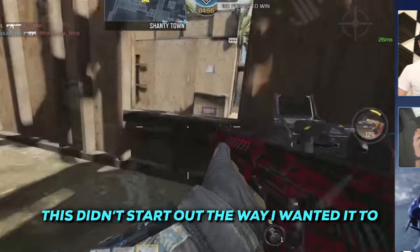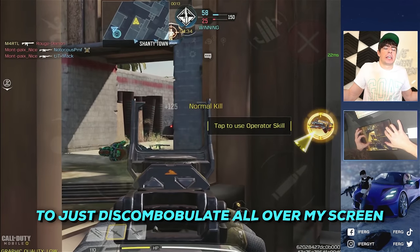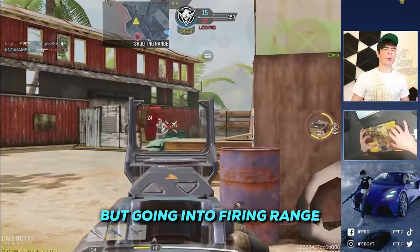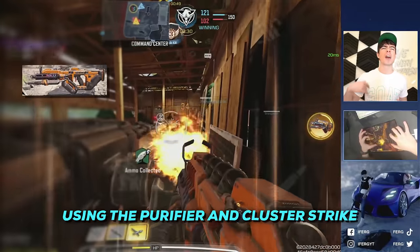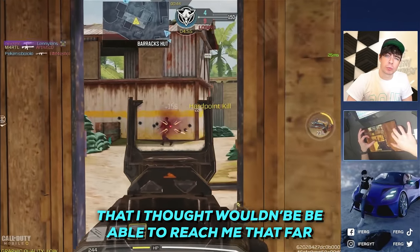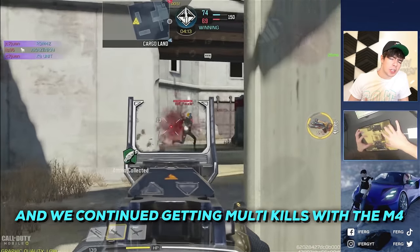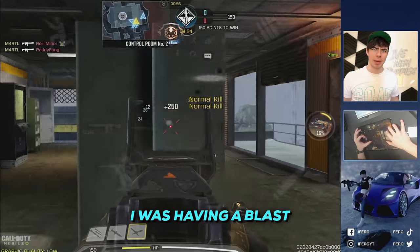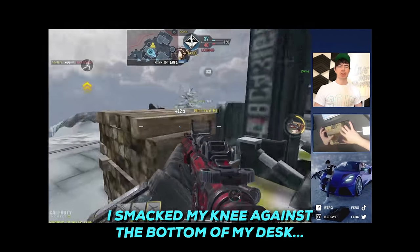This didn't start out the way I wanted. In Shoot House, some guy got a weird spinal surgery which caused his neck to just discombobulate all over my screen, and it distracted me so much I continuously died to him. Then going into Firing Range, I was getting triples to defend the B flag — seven-kill multis using the Purifier and cluster strike. Unfortunately I died one kill off a nuke, running into a cluster strike I thought wouldn't reach me.